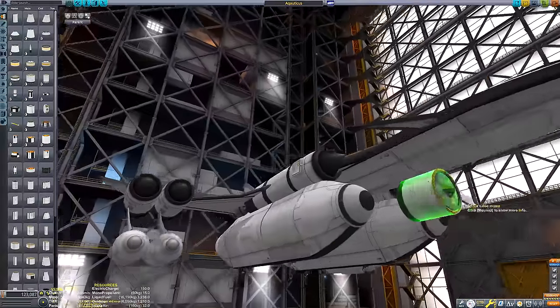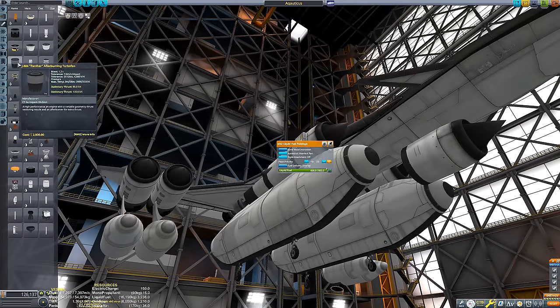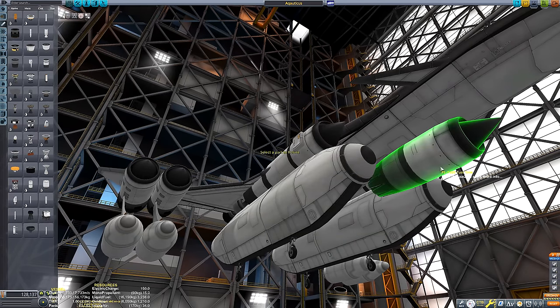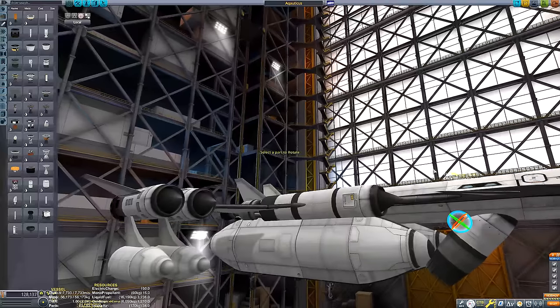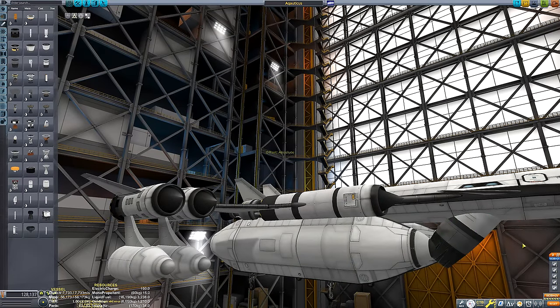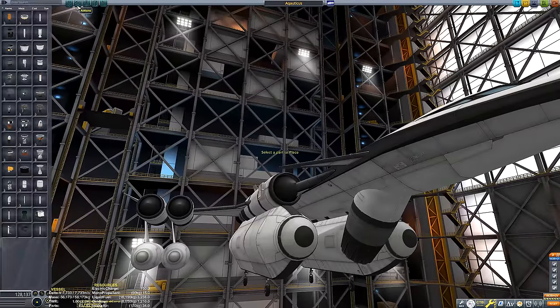I decided to keep things as simple as possible and just stuck a big dumb engine on the underside of the craft at a fixed position - a Panther engine, because they've got decent thrust, they're lighter than Rapiers, and they have good thrust vectoring. I needed all the help I could get at this point.